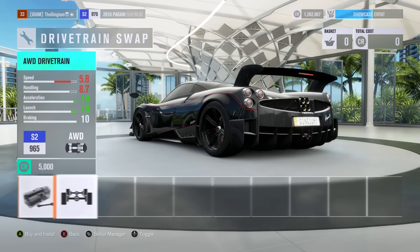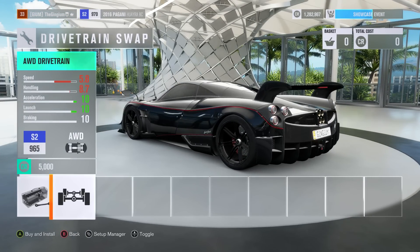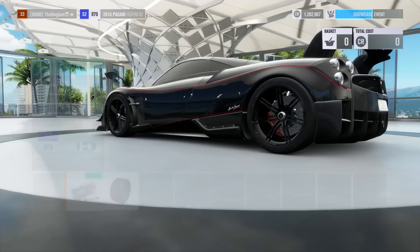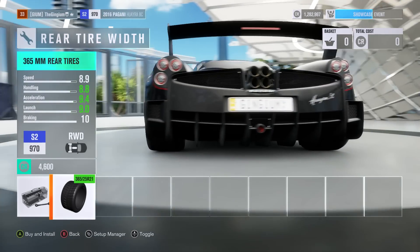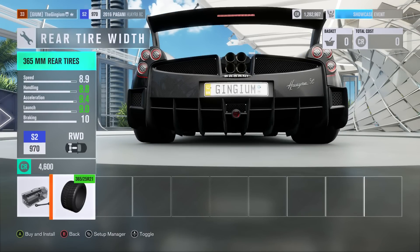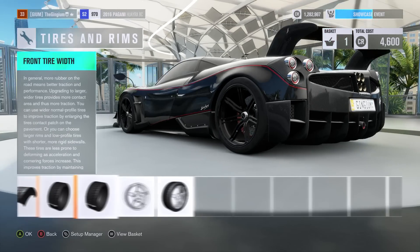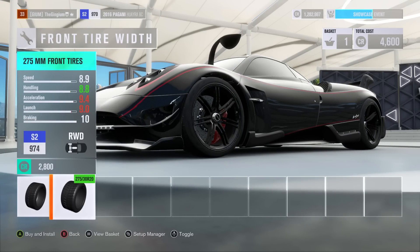We can make it all-wheel drive but we're not gonna do that — we're gonna keep it rear-wheel drive, although it would be much quicker all-wheel drive. First thing I'm gonna do is get some wide tires. We can get 365s — holy shit, that is the biggest I've ever heard of on Forza. That is amazing.